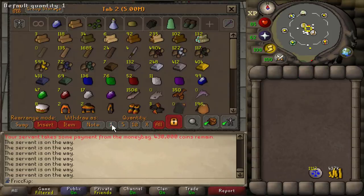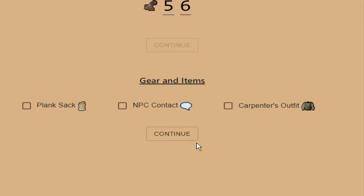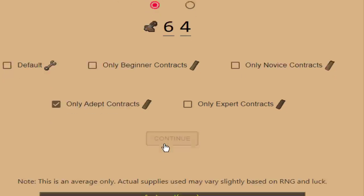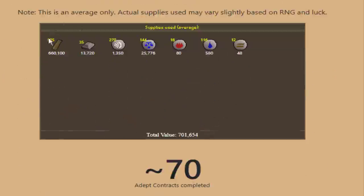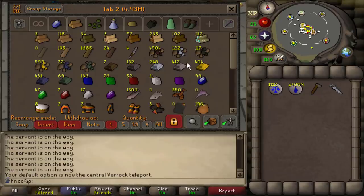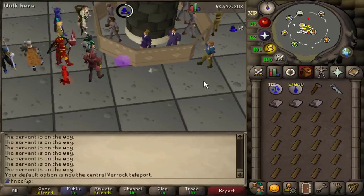We have 1,685 teak planks, which is definitely more than enough to get us beyond 64 construction. There's a really good mahogany homes calculator on osrsportal.com. It's really in-depth — we're going to set the goal level to 64 using adept contracts because that's the teak planks tier. On average we need 805 teak planks and 35 steel bars. We have a bunch of steel bars, probably mostly from gargoyles, and you really don't go through that many doing mahogany homes.